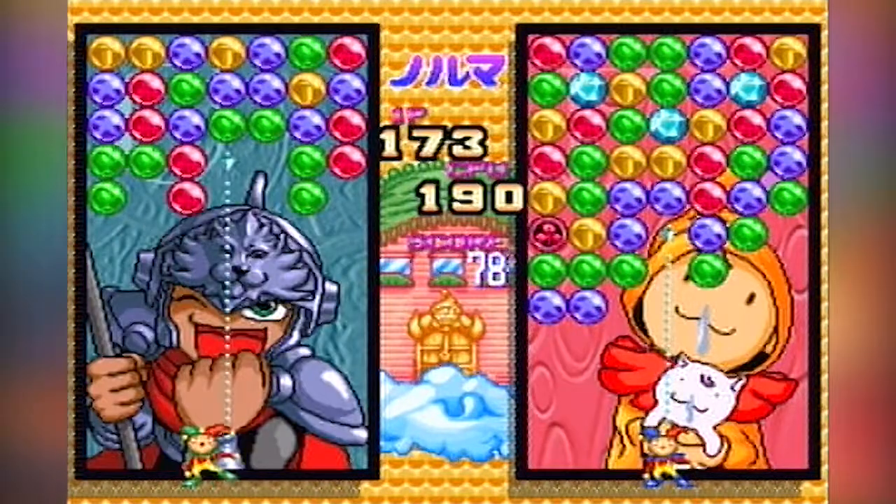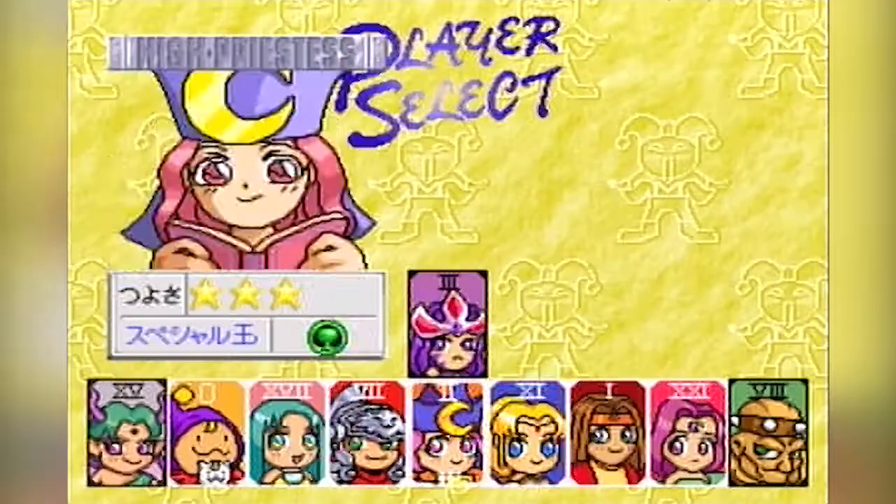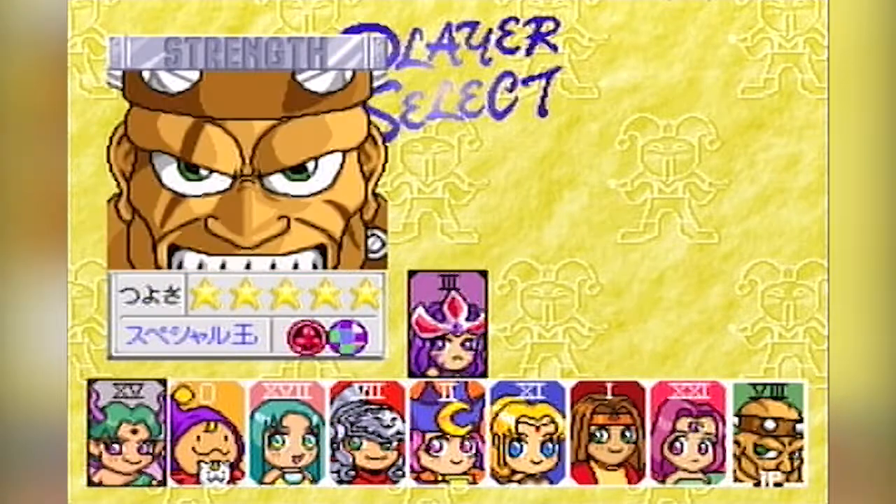So, what has changed? From what I can see, there are 4 new characters: Justice, Strength, Empress, and Black Piero.